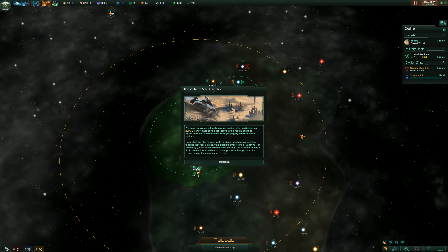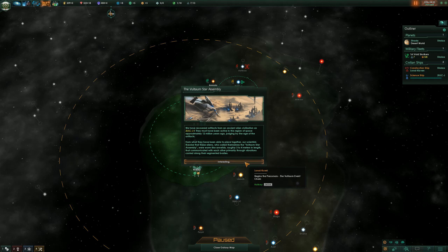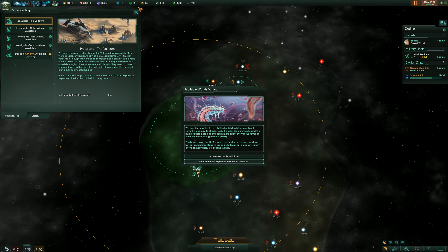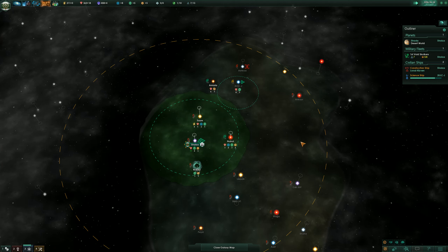We've recovered artifacts from an ancient civilization on 2ULCJ1. They must have been active in this region of space approximately 12 million years ago. Our scientists theorize that these aliens, who called themselves the Voltam Star Assembly, were worm-like annelids roughly 3-4 meters in length that communicated through vibrations carried along their segmented bodies. That started the precursor mission — we have to find six of their artifacts. We've already found two worlds, so that's two out of the way. We just have to find six more, which really shouldn't be that hard.